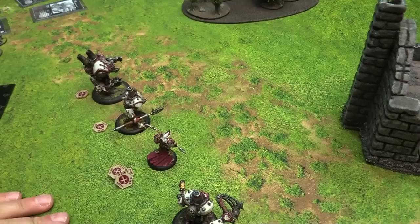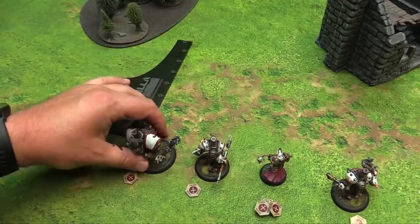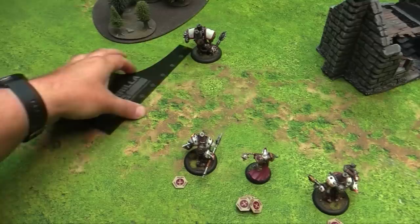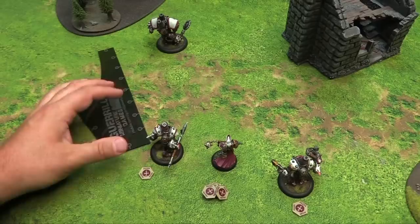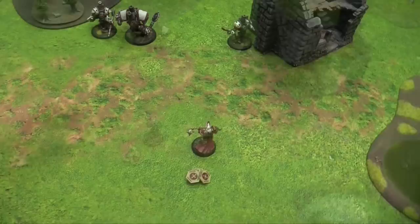I start with the Crusader—he's movement four, so he runs eight inches, costing his focus. The Revenger, who's an arc node handy for channeling spells, will also run—he's speed five so he runs ten inches. The Repenter also runs ten to keep pace. Kreoss hangs back to cast some spells; I cast Protection of Menoth on the Crusader for two focus, making him ARM 21, DEF 12—a bit harder to hit and knock out.